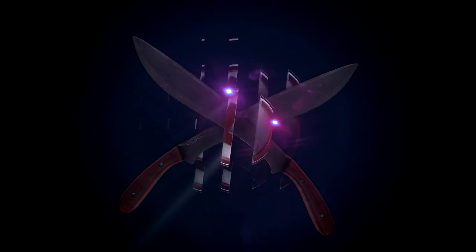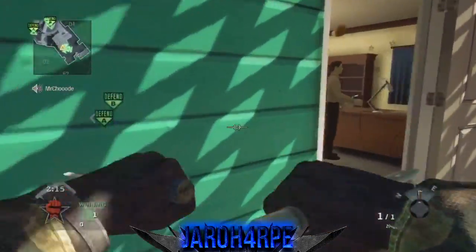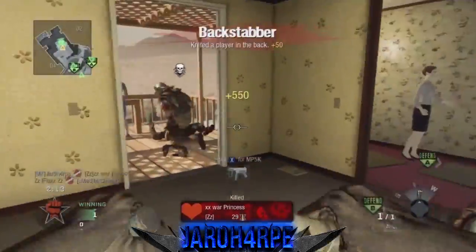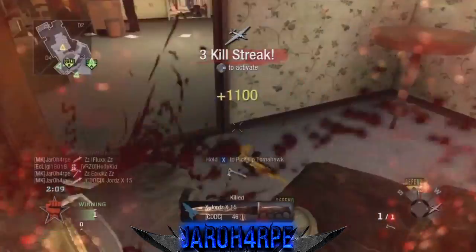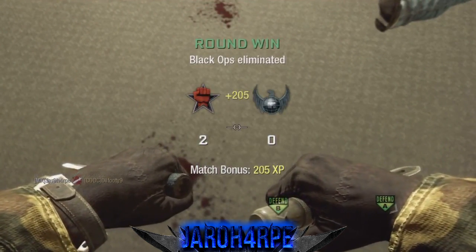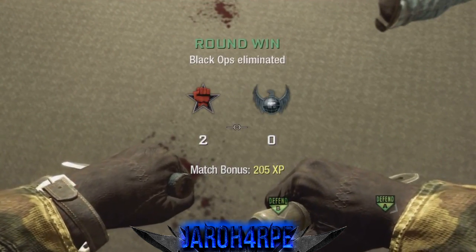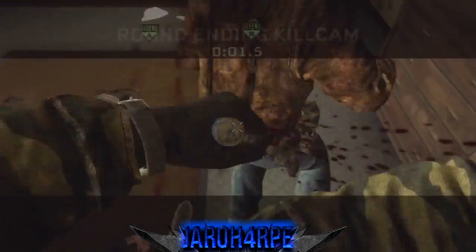In the number 4 spot, we have some more Nuketown search and destroy. Jero Harp is going to get a split 5 feed to win this round. Tomahawk to the back, stab to the back. And you want to rush me? He's going to take you out to get his triple kill cam. Check out this triple kill cam he receives to win this round. Amazing work.